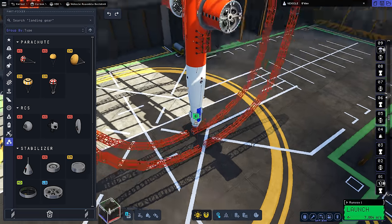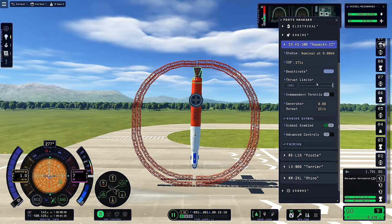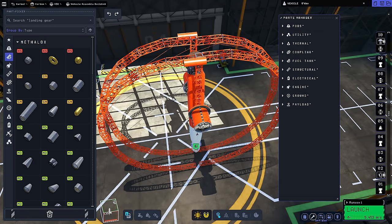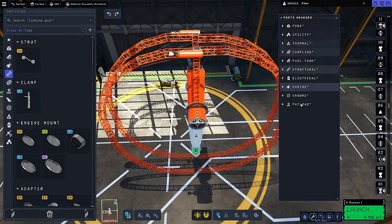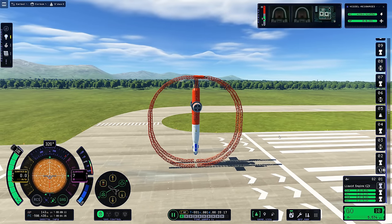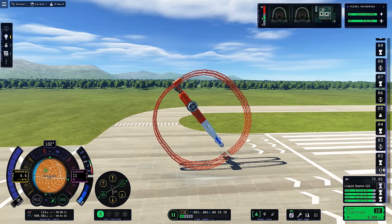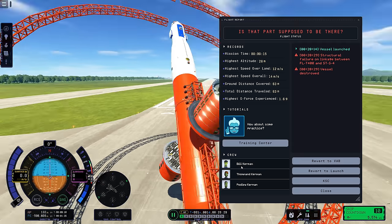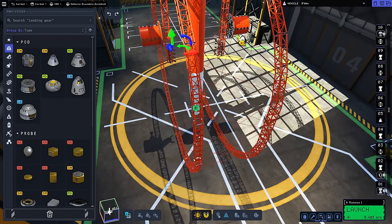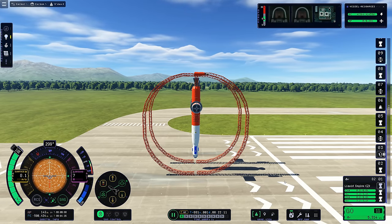Sponsors like Surfshark allow me to keep making this kind of content. Back to the rocket — I realised I'd need to add some very large reaction wheels so this thing has the necessary torque to roll itself over. The first test didn't really do a lot, so I went back to the VAB and added some boosters. I also used a little bit of cheeky offsetting to make the footprint of our roly-poly rig a bit wider. Then all was ready for launch.